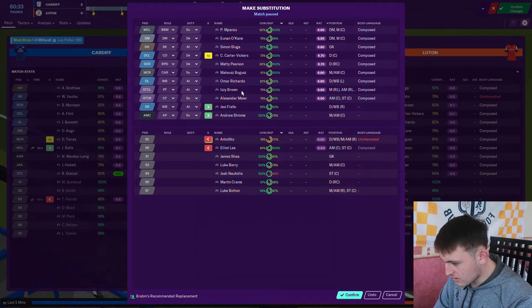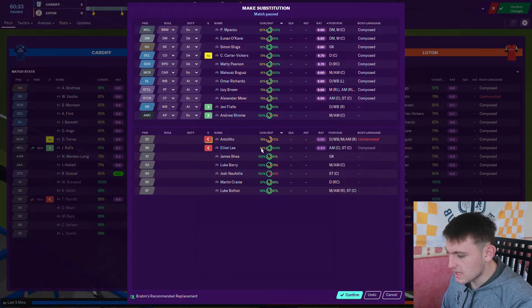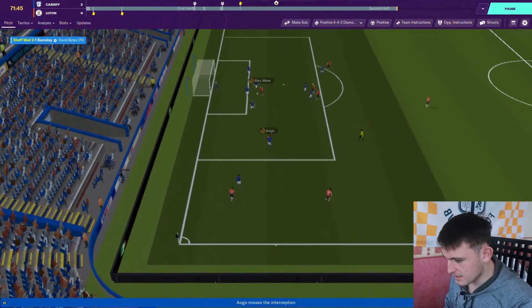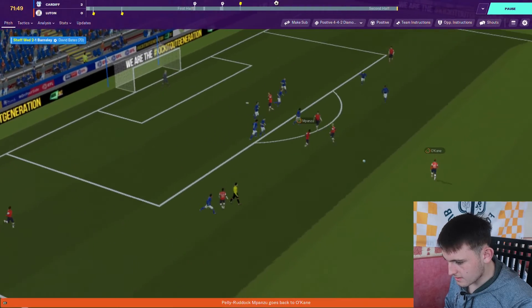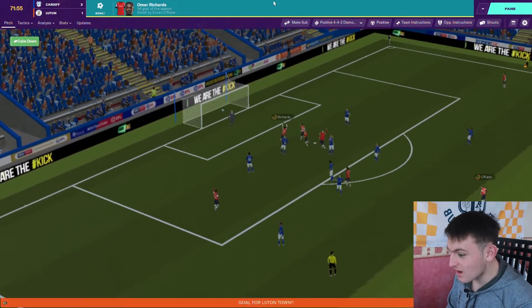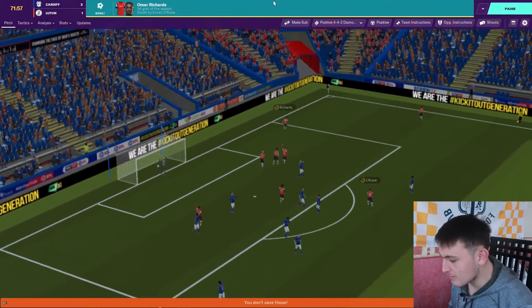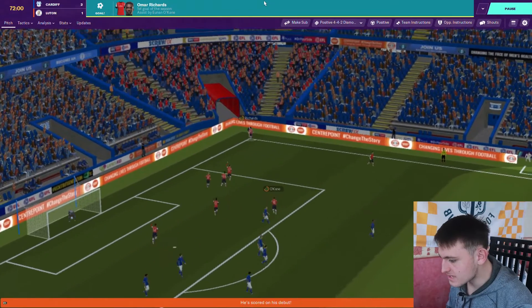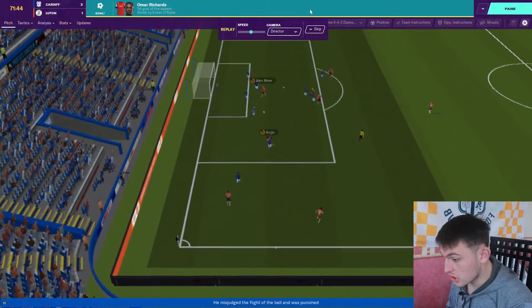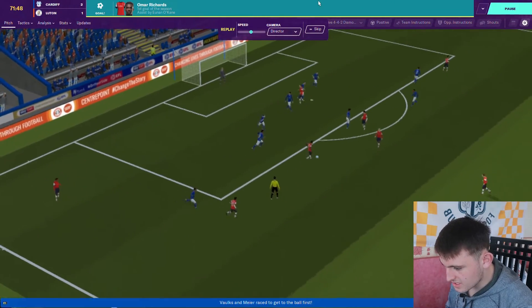I've made two subs: I've put Izzy Brown up top and taken Elliot Lee off, put Shinny in the number 10 role, and Jave has replaced Atonito who didn't have a good start on his debut. Richards gets a lovely finish set up by O'Kane on his debut - what a strike! We've still got about 18 minutes to play and we've pulled one back.